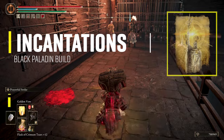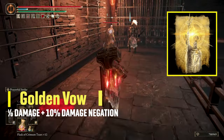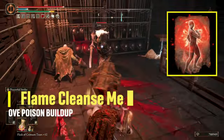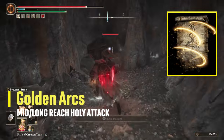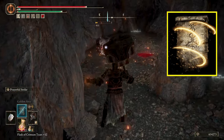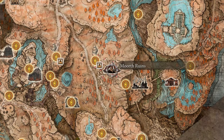The second flask tier is the Holy Shrouding Cracked Tear, which will increase your holy attacks by 20% for 3 minutes. For incantations, I'm running Golden Vow to get a 15% increase in damage plus 10% all-damage negation — it lasts 80 seconds. Also Flame, Cleanse Me to remove poison buildup, and the new Golden Arcs. In case I want to hit enemies from mid to long range, this incantation will create 3 Holy Arcs in succession. It can be found in Morth Ruins in Scadu Altus.